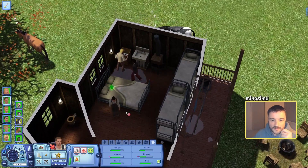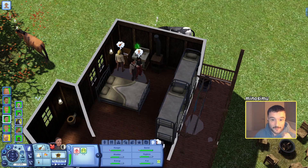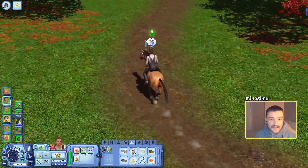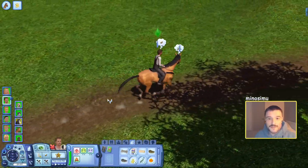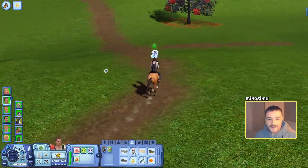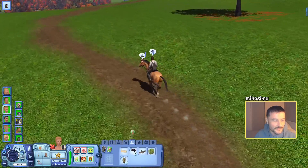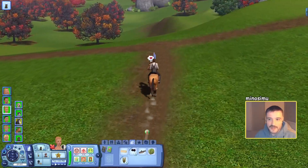Someone will need to go to the consignment store today, so I'll visit the consignment store once people have cleaned up. Their wishes would reset and I'm so pissed off, because Mary and Lee actually rolled wishes to get married. I was like, oh my god, yes - it'll be the town's first wedding. I locked them in, but then I ended up adding the pets and their wishes reset. So I was really bummed about that. I have to wait for them to roll it again, but hopefully it doesn't take too long.